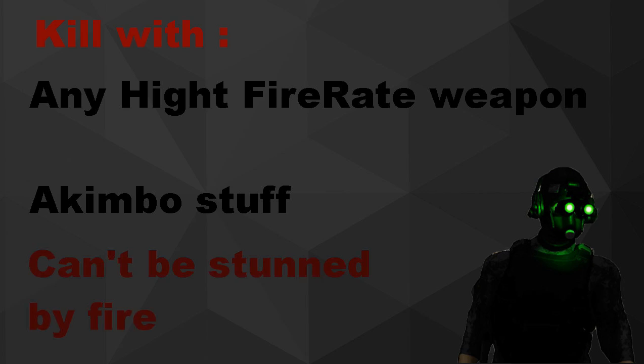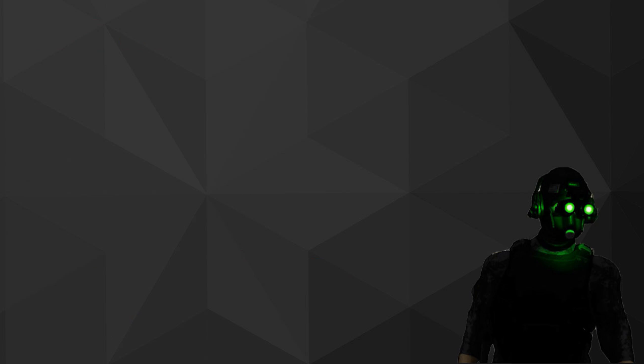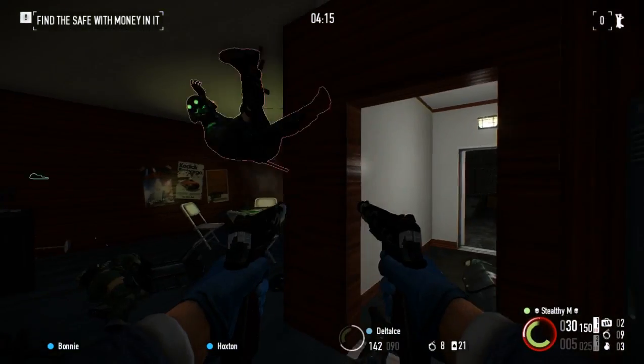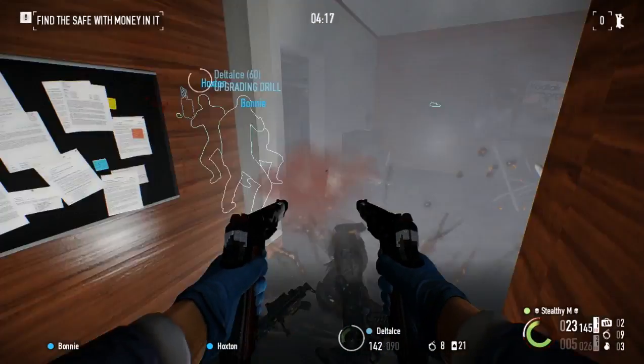Using weapons that stun enemies, like flamethrowers and dragonbreath shotguns, will not stun the Cloaker, so keep that in mind. If you have no ammo and can't stun him, then try to run away as you might dodge his attack, but it's not too easy.